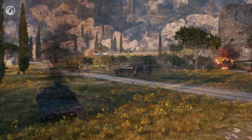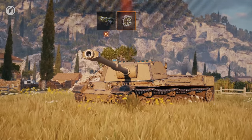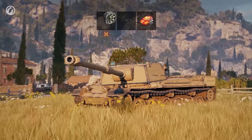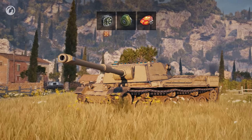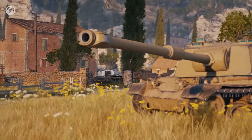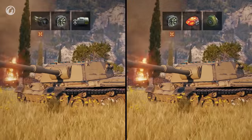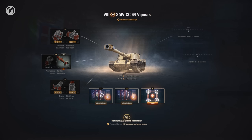There are several ways to equip your Vipara. The most universal option is improved aiming, improved ventilation, and improved hardening. If you have a need for speed, use the turbocharger instead of improved aiming. But if you want the most accurate Vipara, choose improved aiming, ventilation, and the enhanced gun laying drive. It's always better to have two equipment sets to switch between — that's where your field modification will come in. The bonus to stabilization or parallax adjustment for better accuracy can also help.